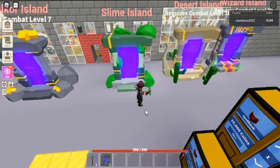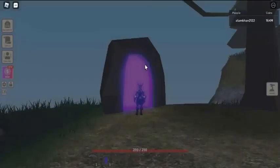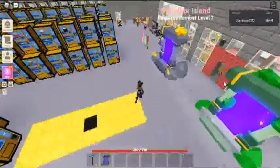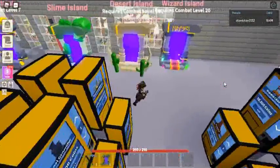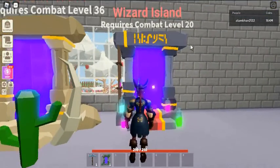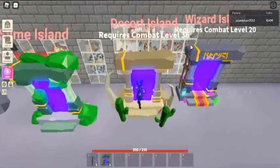Wizard Portal. The Wizard Portal is a portal block that allows the player to travel to Wizard Island directly from their player island, rather than going through the portal on Bafaka Island. Traveling: the Wizard Portal can be used to travel to Wizard Island directly from a player island. To do so, the player's combat level must be at or above level 20. Trivia: the inscription across the top of the portal reads 'Highlands' in the galactic alphabet.